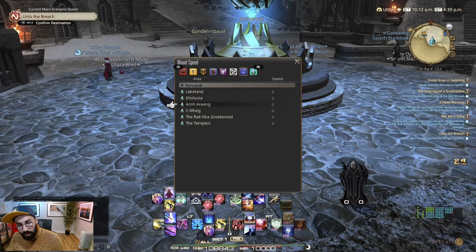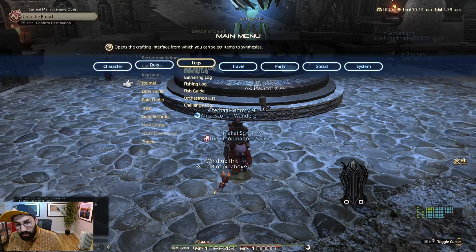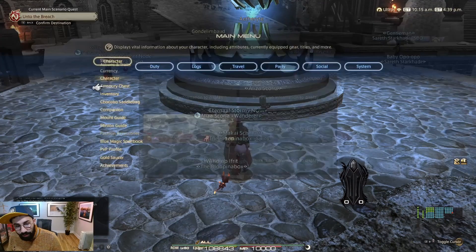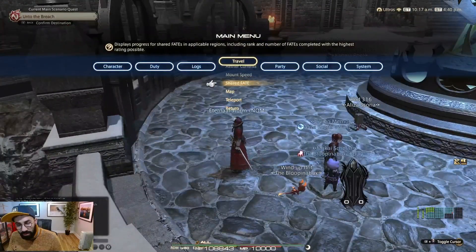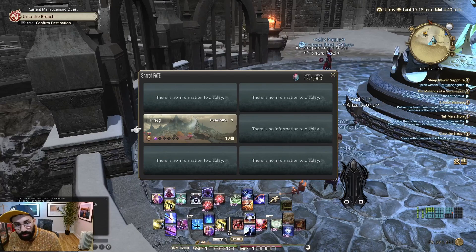Now let's discuss the Norvrandt speed zones. These work a little differently. What you will have to do is use the Shared Fate system, which you can access in Travel — Shared Fate, right next to Mount Speed. You will see six different areas, though you will only see them appear once you have completed a fate in the corresponding area.